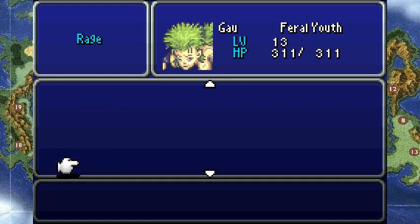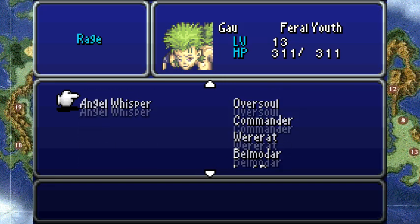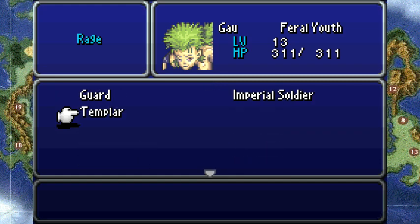The other one I got is Templar, here, which are the armored empire soldiers. The reason you want Templar is because it can cast Fire 2 — whichever one you prefer. It's not the only enemy that can cast a level two spell, but it is my enemy of choice because it's easy to get.